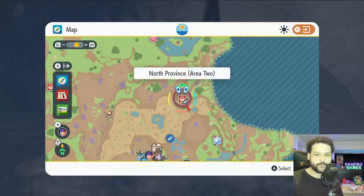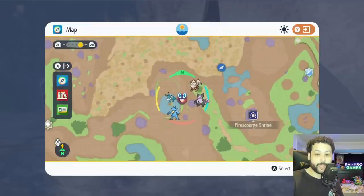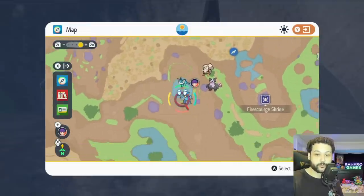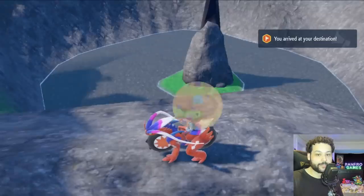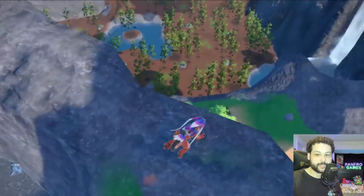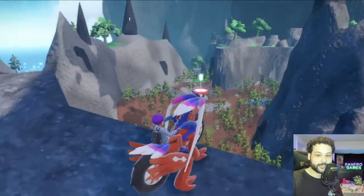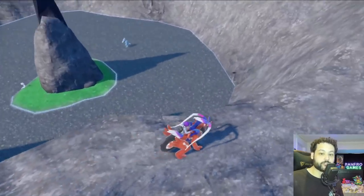This next Gimme Ghoul chest is a little bit tricky. Fly to the Pokémon Center here, go south and climb the mountains, and you'll see a circular body of water with a little piece of land in the middle — go there because that piece of land has a Gimme Ghoul chest. There are a ton of Dratini in the area, and in that center point you'll find the chest.